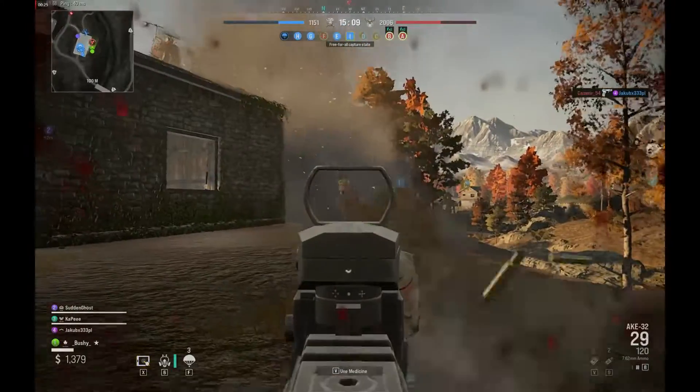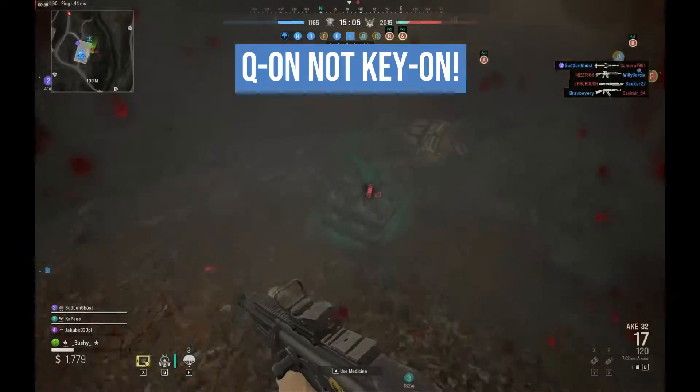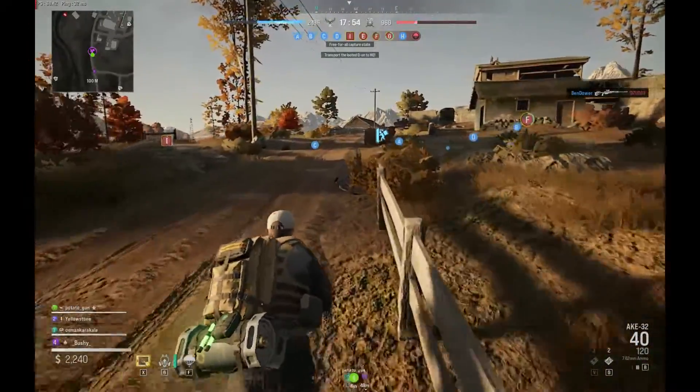Once you have killed the looter, simply run over the dropped package of Q-on to return it to your stack. You do not need to return it back to your own HQ.